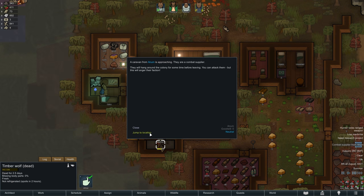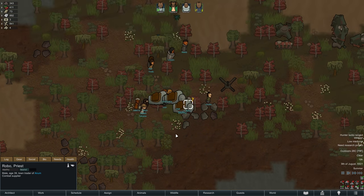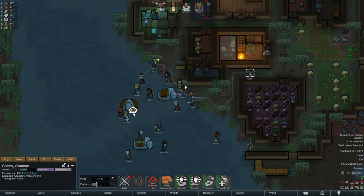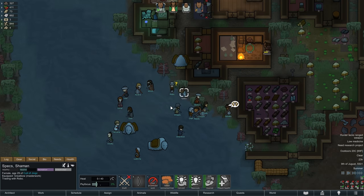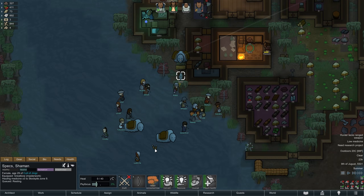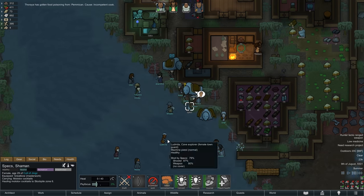Before the night fully sets in, we have a combat supplier trade caravan arrive, although once again we probably do not want to tangle with them. Conveniently they make it over to us just as Spex is about to head off to bed, so we can take a quick look at their inventory. This time we are in fact purchasing something — some medicine and some molotov cocktails — with the latter finally giving us a good way to burn stuff should we ever need that. You can also see here some of the items added by the Vikings mod, such as the Dane Axe or the Crypto Crossbow, nothing we need to go into too much detail about at this point.